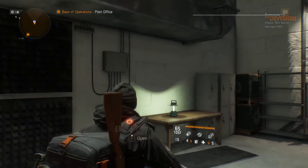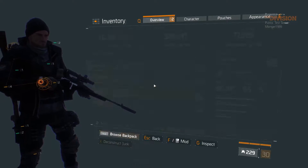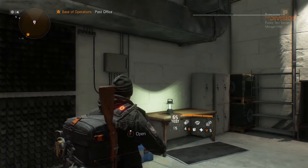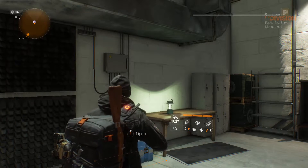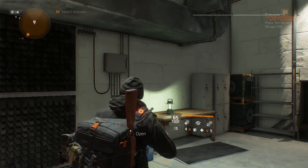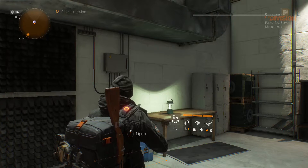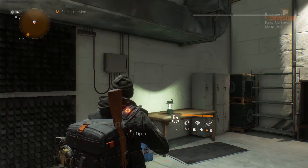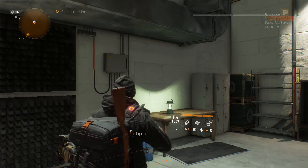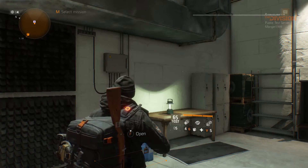Secondly, SMGs. The best SMGs right now are the Vector and the MP5. I don't have them with me right now because they're with my other character who has an SMG build. I'm trying to get a good talent on my MP5 — it already has deadly on it, and I'm trying to get brutal or responsive, which would be great. But for PvP, the Vector will probably be my best choice. Even though it has a low mag, it's still pretty good.